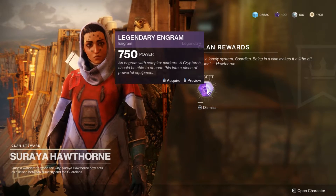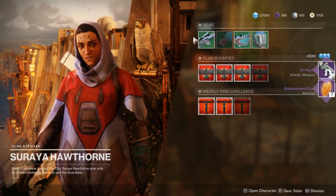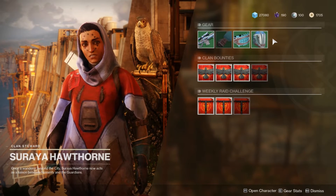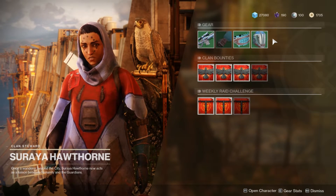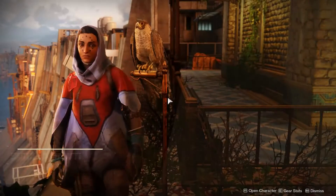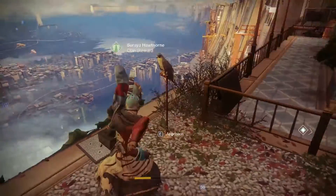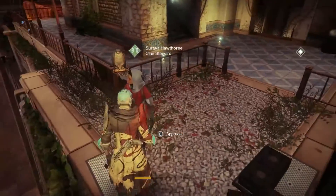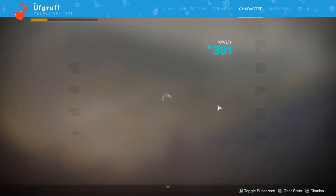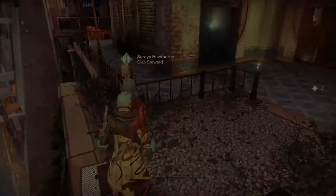I just got a clan reward — a Go Figure and some enhancement cores, which is nice. But what we're here for are these green engrams. The greens that everybody looks at and wonders why they're there — well, here's a reason for them. You're going to want to pick up all of these. Her stock rotates every day; I believe she'll have a weapon and three armor pieces. The armor pieces do change — I bought her armor pieces yesterday when I started this method and she had different armor.